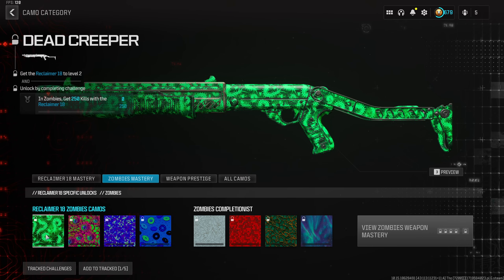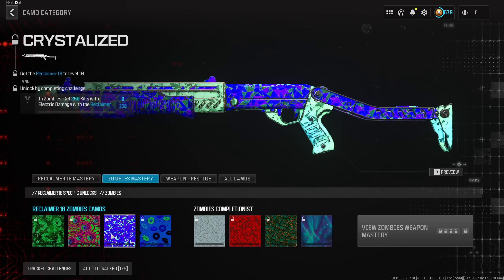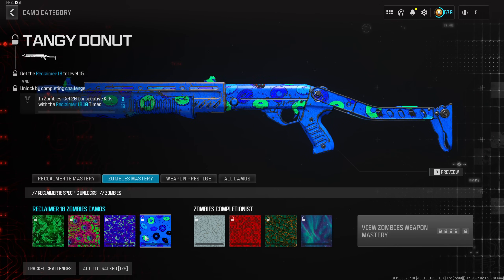Following that, we have the zombie mastery camos for the Reclaimer — these are the same camos with different color variations. It's called the Dead Creeper: instead of black and white, it's now a little bit of green. The other one is the Evil Eyes, with flipped colors. There's also the Crystallized with slightly different colors, and lastly the Tangy Donut.